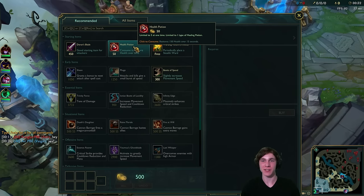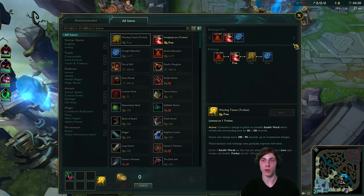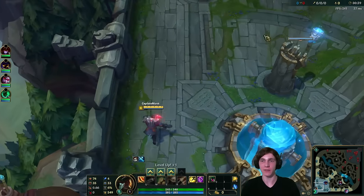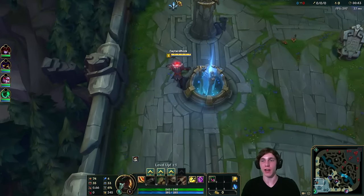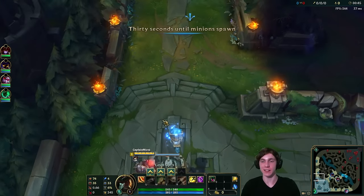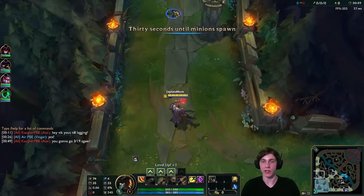I'm getting the corruption potion rather than Doran's Blade. The reason I want the corruption potion is because as Gangplank in the lane phase you want that extra sustain so you can fight a little bit, but you also want that extra mana regen so you can use your spells to last hit with your Q and trade without worrying about mana.